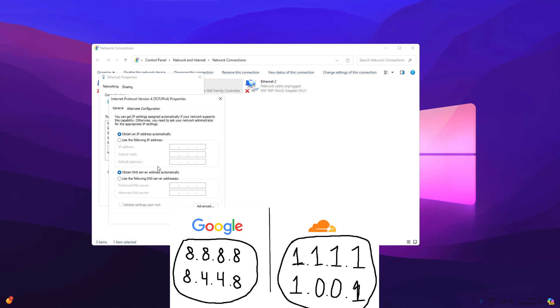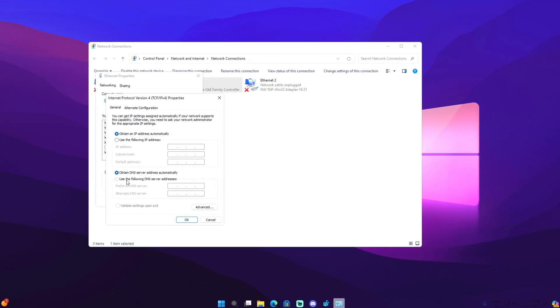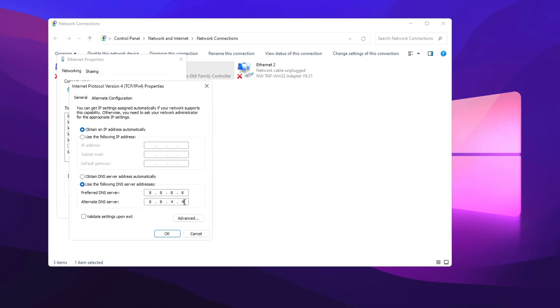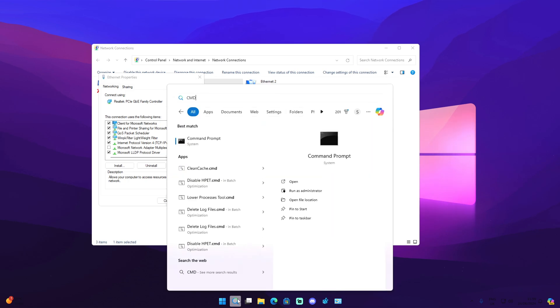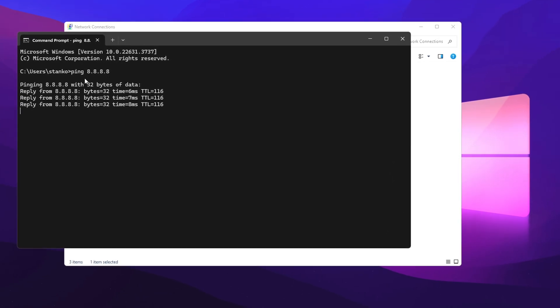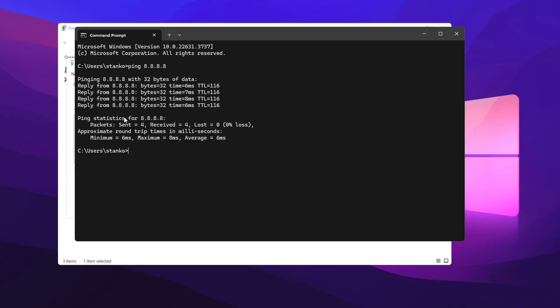There are two recommended DNS servers. Cloudflare's DNS is 1.1.1.1 with 1.0.0.1 as secondary. For me, Google's DNS works best — select 'Use the following DNS server addresses' and type in 8.8.8.8 as primary and 8.8.4.4 as secondary. To verify, open Command Prompt and type 'ping' followed by your DNS server address — as you can see the analytics look solid. You can decide which one works best for you.